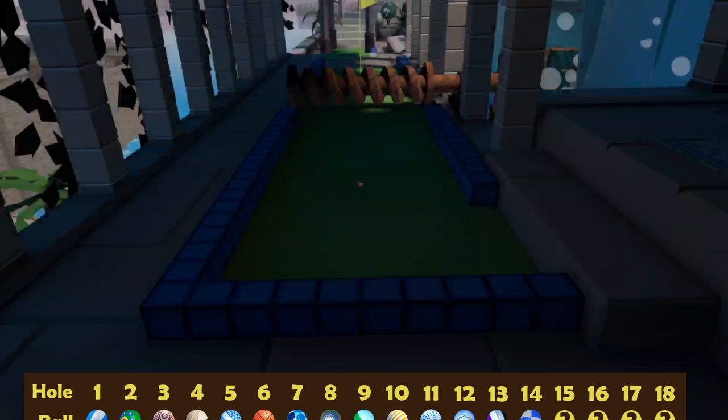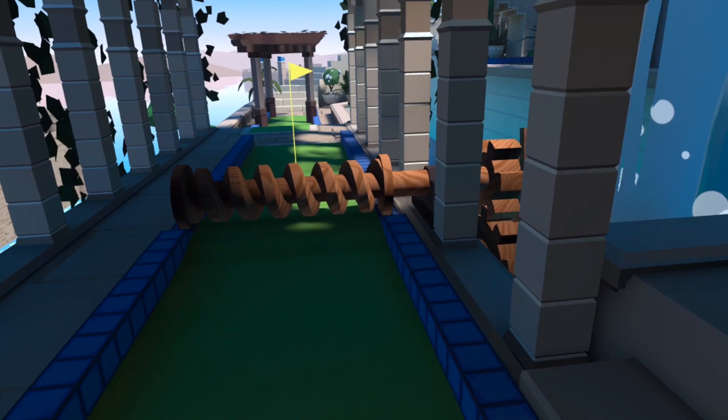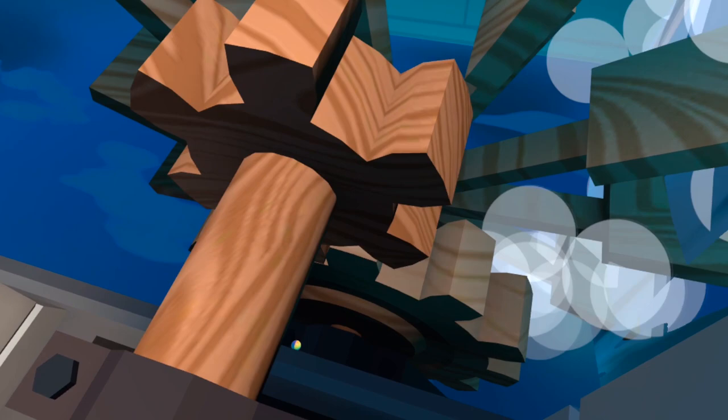Number 15 — we have this screw contraption being powered by the water. It seemed a bit too clear that that was probably where the ball was going to be, but it's a great hiding spot. There it is, tucked down in the mechanics.